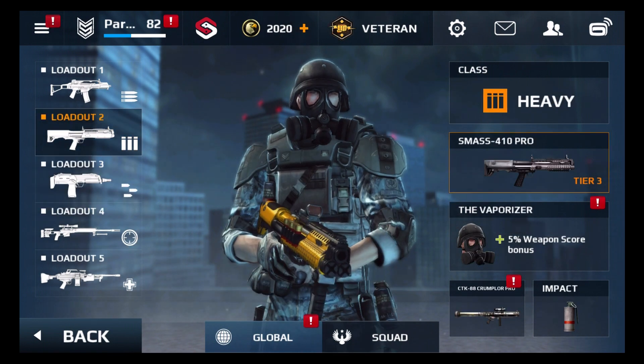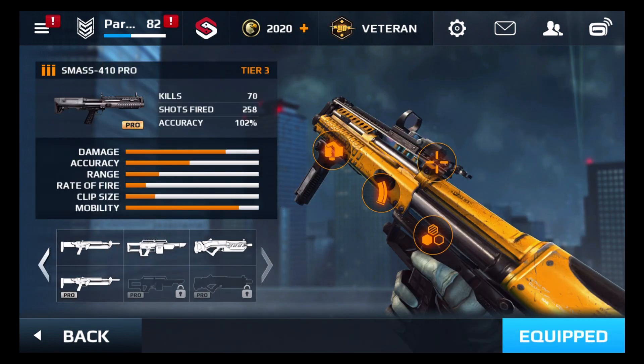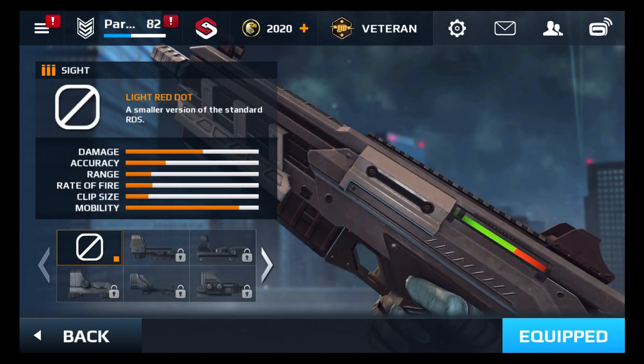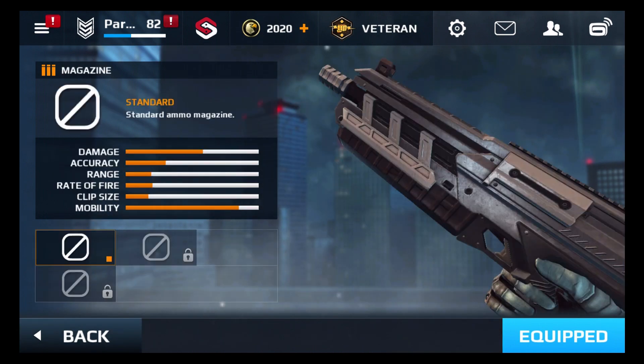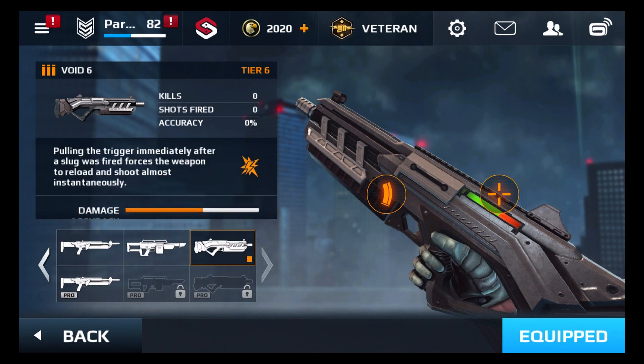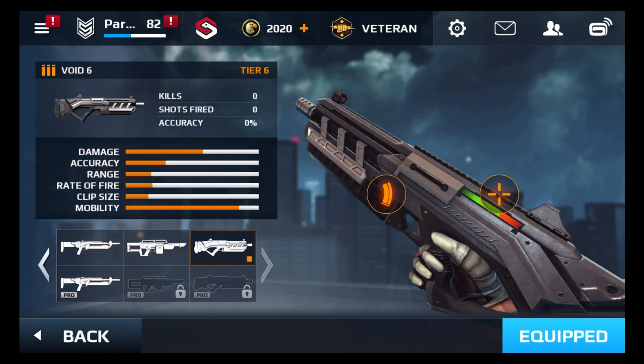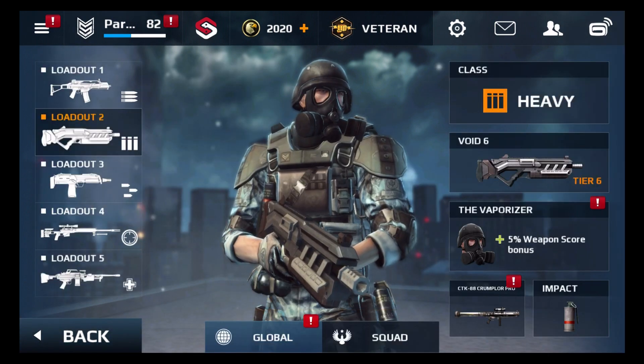What did we get? We got our shotty Tier 6 — go ahead and equip that now. The Void 6 — very nice. Still need to pick up the pro on that.